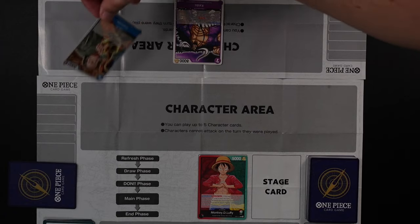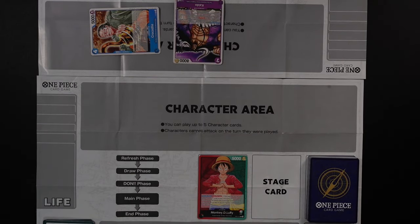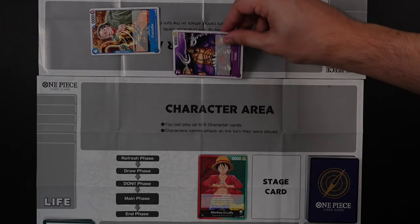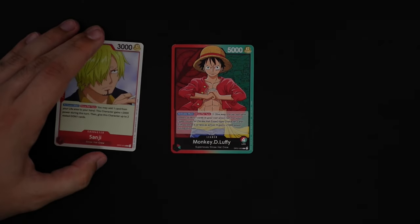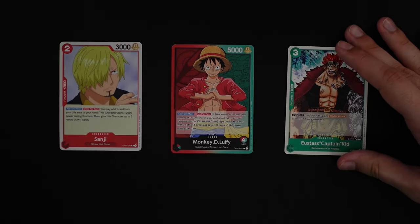In One Piece, the goal of each player is to delete your opponent's leader of life, and then when they're all out, deliver one final finishing blow to win the game. You do this by using your own leader and their crew of character cards to constantly attack the opposing leader.